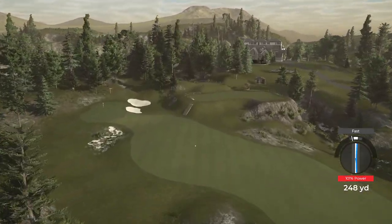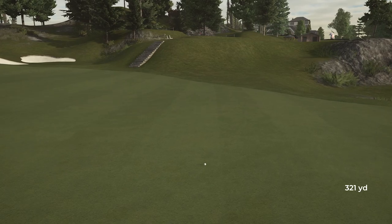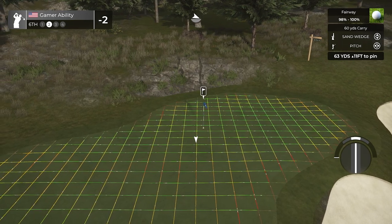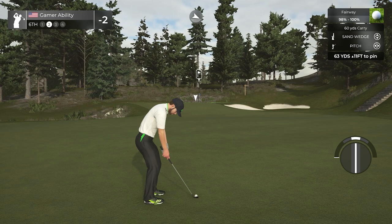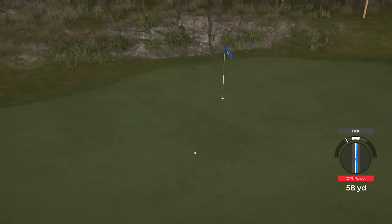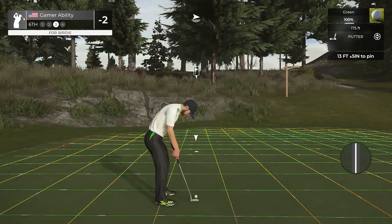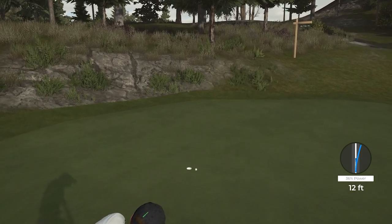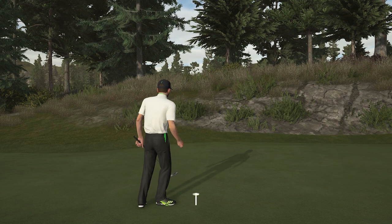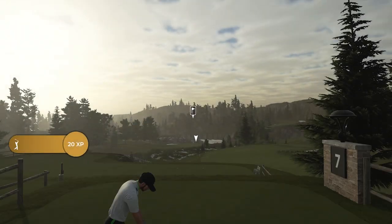Beautiful drive right in the middle of the fairway — should be able to send this one up close. 63 yards uphill, going with an overpowered 160. That's not ideal — I was going for a 102. Not the greatest shot but it looks like we have a straight-in putt. Let's just ignore the swing plane and pretend that didn't happen. Nobody saw the swing plane, nobody's going to hit the rewind button. Let's just move on — that'll keep us at two under for the hole.